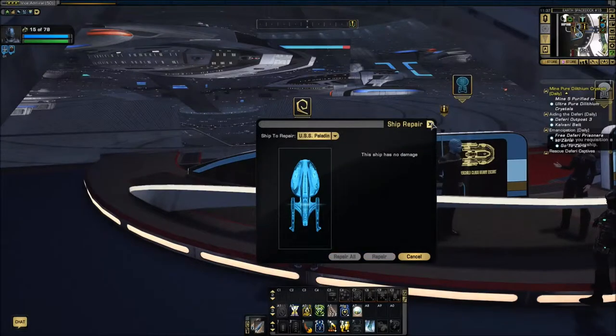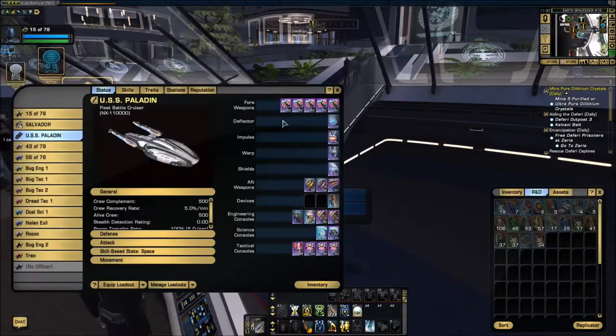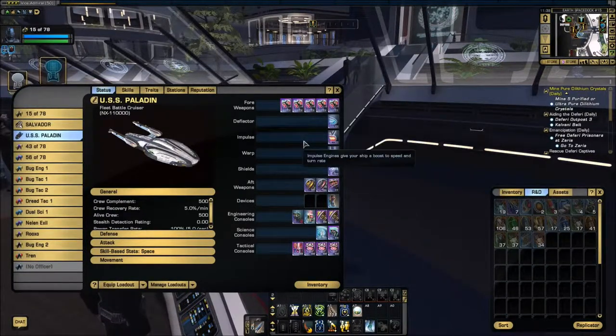I have the regular version, but I decided not to use the console that comes on it, because I like the consoles that I have on it better. What I've done is maximized the forward firepower using five dual beam banks, and those are all fleet of course.